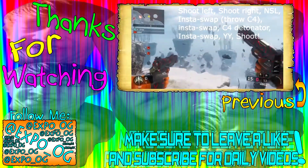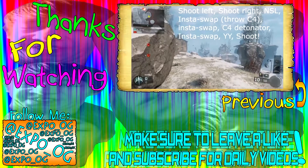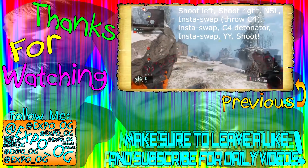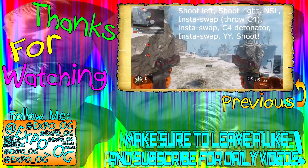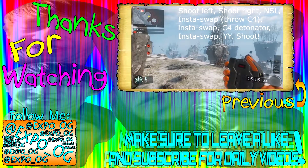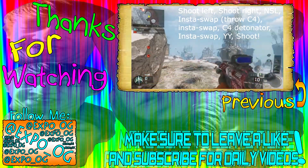NSL to the left, just 360 insta swap — these are C4 — whilst throwing it, so you want to throw the C4, insta swap back, and both of them should be reloading. But I waited too long so they'll be reloaded. Then you want to click the C4 again so it clicks the C4 detonator, insta swap, YY.